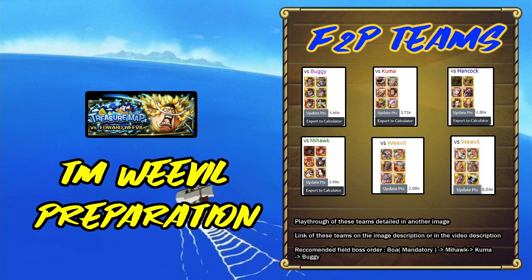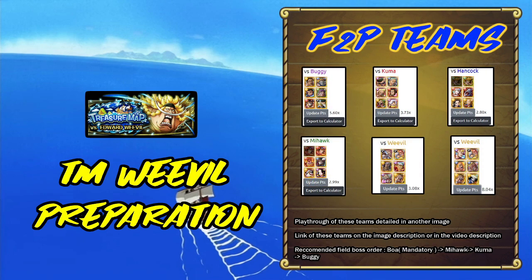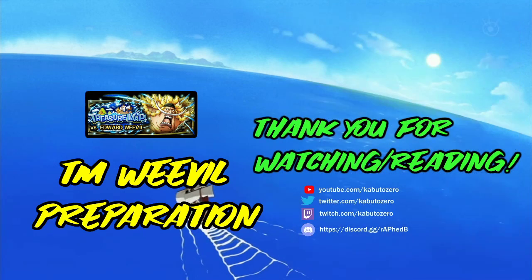There are two teams for Weevil: one if you don't have Marco, and one if you do. The playthrough is available here — you can pause it or watch the picture guide, which covers the same content. If you have any doubts, drop them in the comments and I'll try to solve them. If you see any errors in my teams like last time — like when I accidentally used General Franky on a team that already had Franky or Zoro — just let me know in the comments and I'll fix them. Thanks for watching and good luck with your hunting!